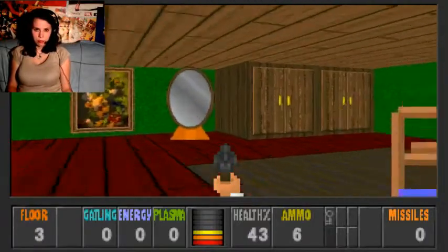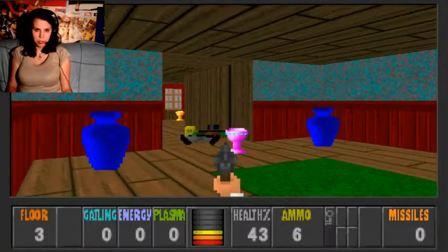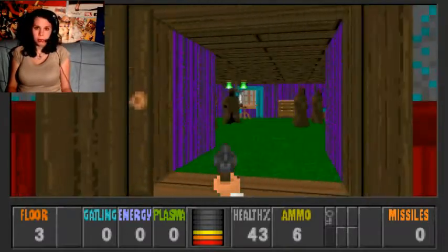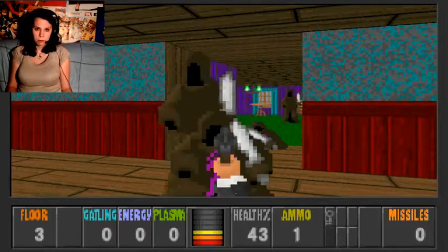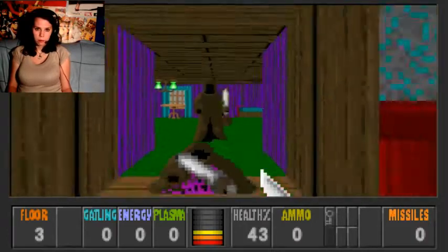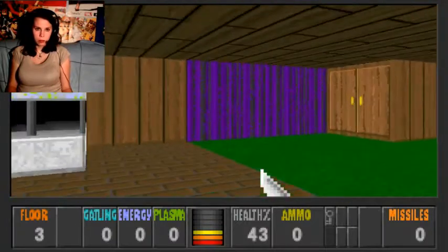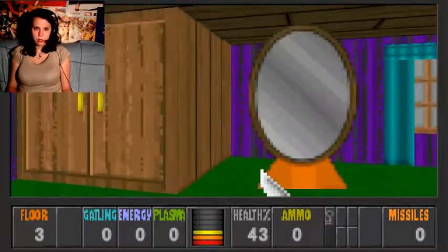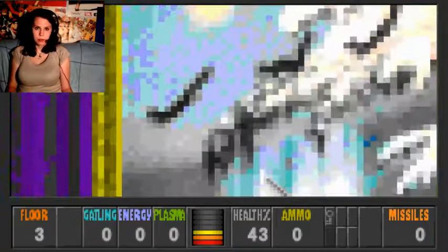I wish I had a better memory for places — it would make playing games so much easier. As you can see, we have a pink cup there, so we need a special item again. I like that in this mode you can break stuff — at least the mirrors. It's always fun to do.